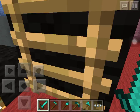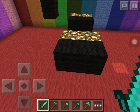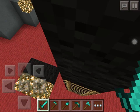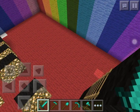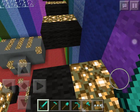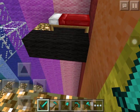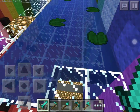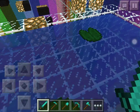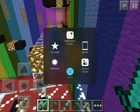We are going to start this parkour. In this map, you will see how I fail and when I fail, what my emotion is. Okay, so the checkpoint is there. I can't fail on this one. Yes, I'm at checkpoint one!